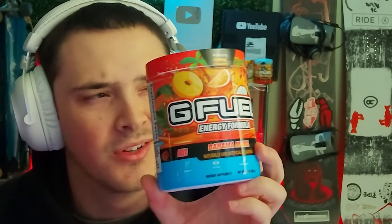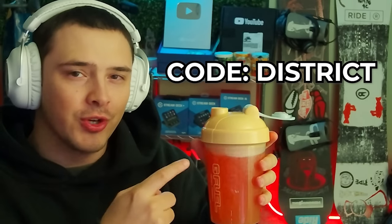We're going to make a quick G Fuel — this is the Bahama Mama one, and it is so good. It's got a little bit of coconut, a little bit of citrus. First we get a scoop, dump that in there, fill up with water — and it just exploded in my face. She's a squirter! 10% off, co-district, check it out.